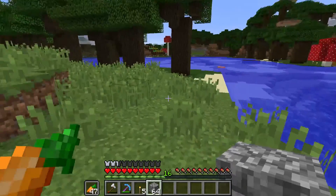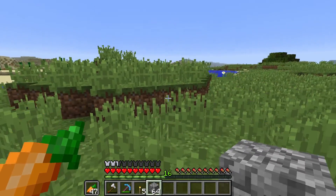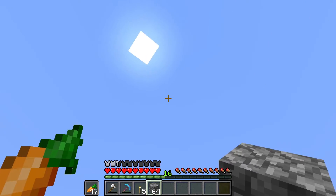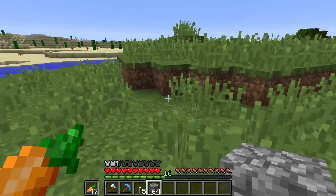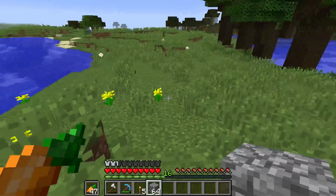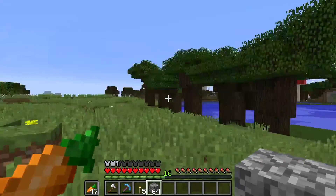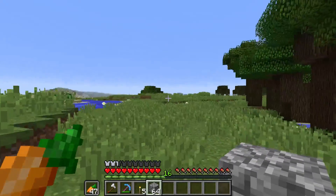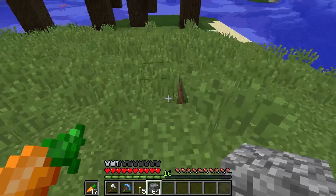In today's episode, we are planning on making a mob drop getter - it's a mob spawner, one of those like in the sky, where the mobs all spawn inside and then they all drop down onto a platform and get killed by fall damage, and then we are able to collect the drops from them. We are going to build this right here - actually, where am I going to build this? I'm not sure if I want to do it right here.